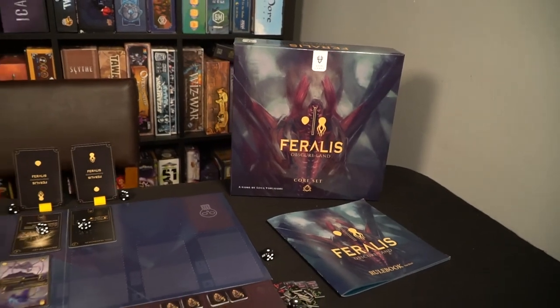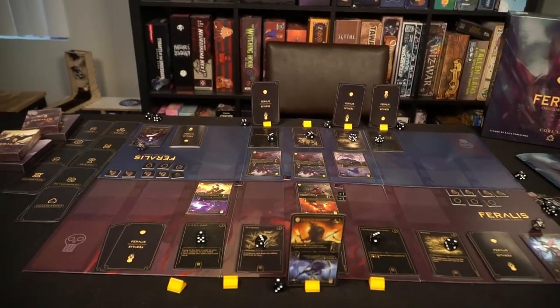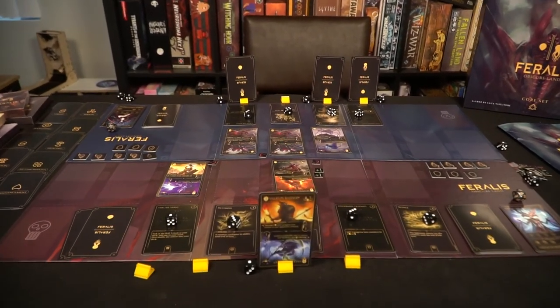Hey guys, and welcome back to another Unfiltered Gamer board game review for the game Feralis Obscureland. In this game, you are playing as an Acer — basically a tribal god that is functioning over one of the four tribes in the game.